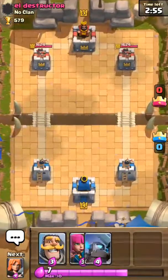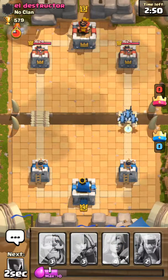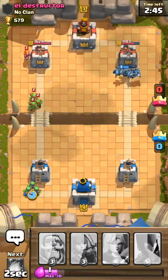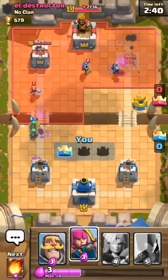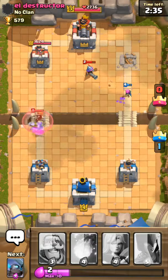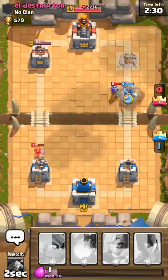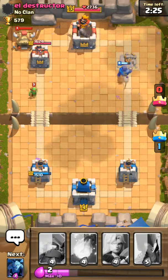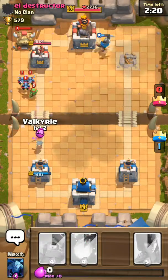Let's open one of these up. I think as each arena goes up you get access to different cards. I took out that tower super fast — it'll be a pretty easy win from here on out.